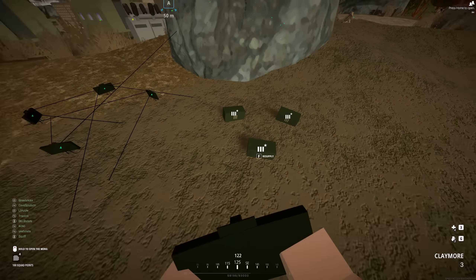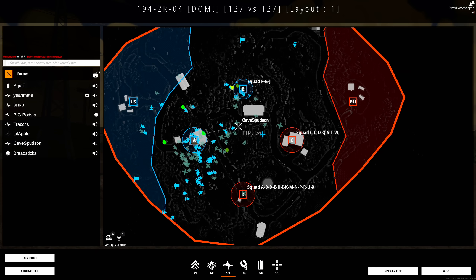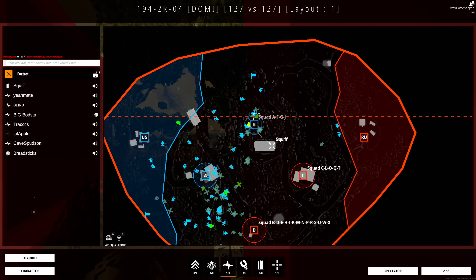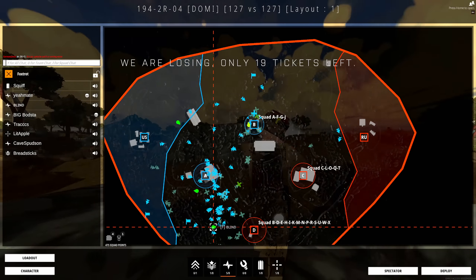The next most significant thing will probably be the flag capture zones being adjusted correctly. The zones are now a bit smaller and less likely to be capped from a different building off of the actual point. Just making the capture points on all the maps actually feel like a distinct point — like in Call of Duty or Battlefield where A point is a particular building — so it'll be more clear to all players which will be a nice change.